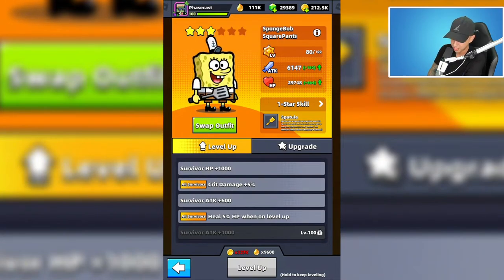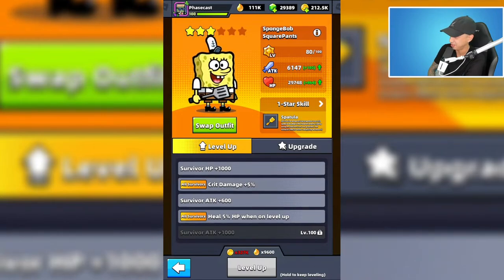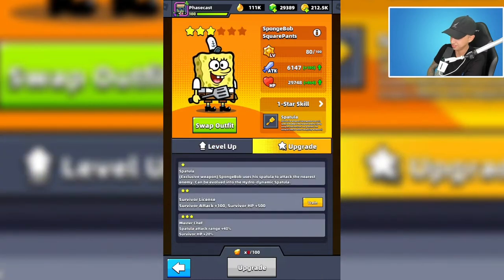Here are SpongeBob's level-up skills. At level 40, crit damage plus five percent - that's really good. At level 80, all survivors heal five percent HP when leveling up. So whenever you level up, you're going to heal five percent. Also there's another crit damage increase of five percent.